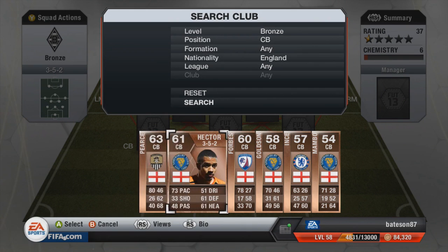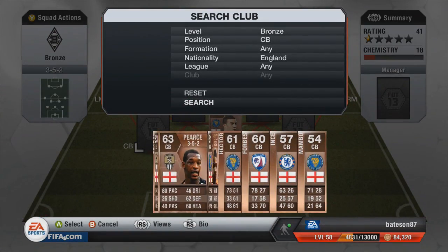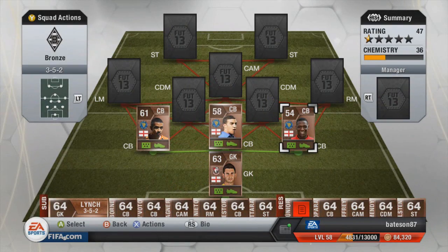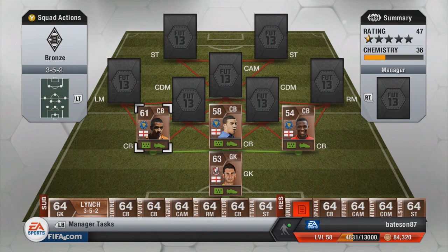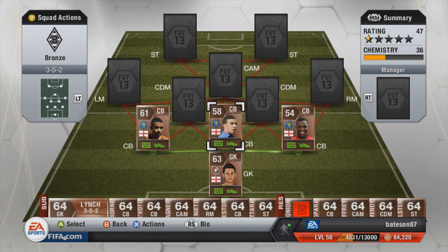The three centre backs: in the middle we're going to go with Goldson, on the left hand side Hector, and on the right hand side Mambo. With these three centre backs, a lot of you won't notice, but all of them are over 70 pace and all of them play for the same club and are the same nationality. This is basically pure chemistry, so they don't need any more links going to them, and that will work in our advantage.